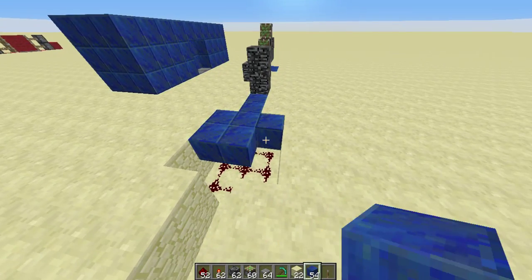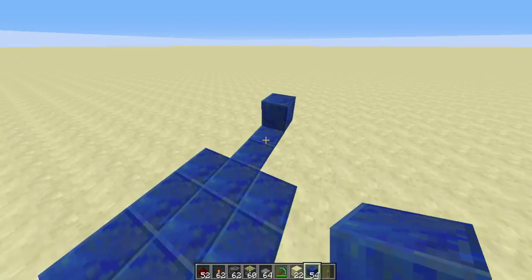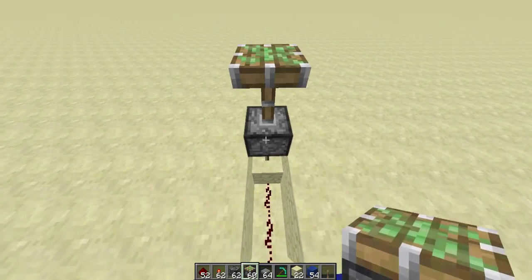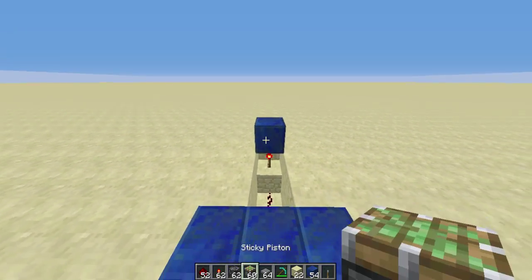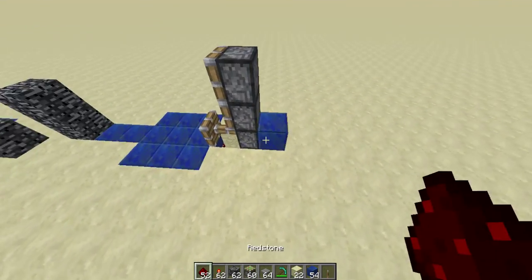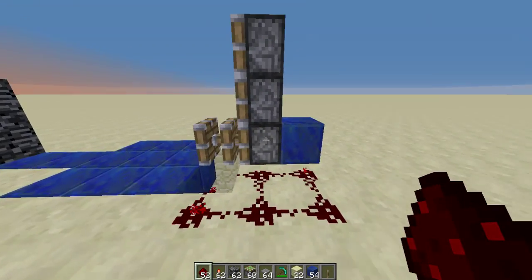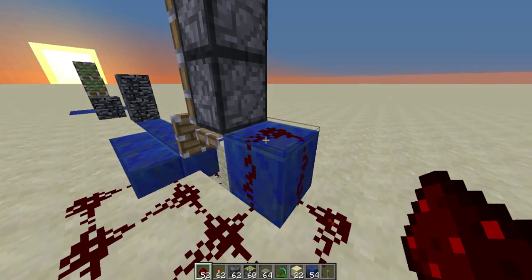So that means you would have to leave this out. Piston glitch — I found it! You would use that to activate. You know what guys, my job's done. I taught you how to do the door.